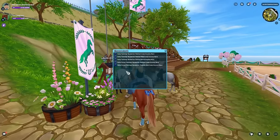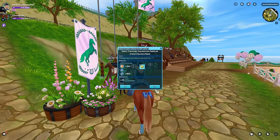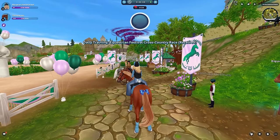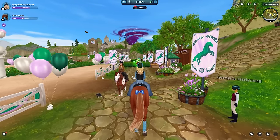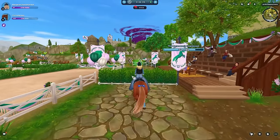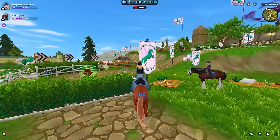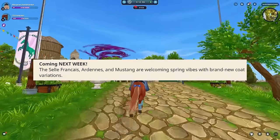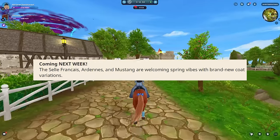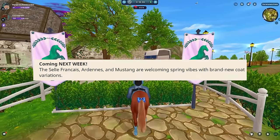First off, we are going to talk about the three horses that are releasing next week. Star Stable said this over on their website in their latest update — they usually give a little blurb like 'this is upcoming, stay tuned.' So this is what they said: coming next week, the Selle Français, Ardenne, and Mustang are welcoming spring vibes with brand new coat variations.